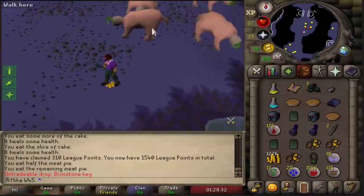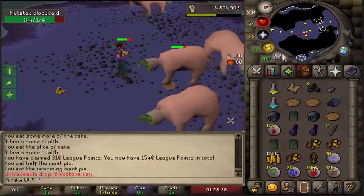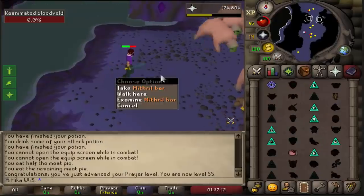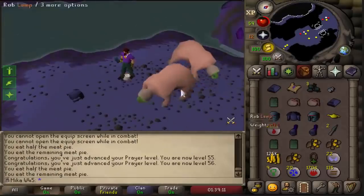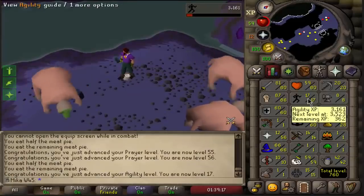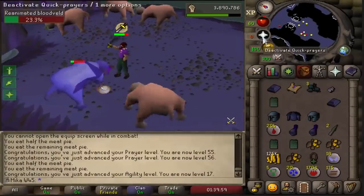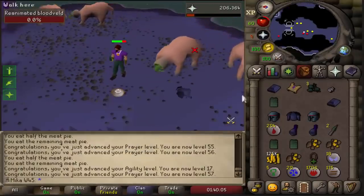Brimstone Key number three. I'm still on this task and I have no clue how many I have left — it feels like a century. When you get the Salted Head drops, you love to see it. 10,400 Prayer XP, and then another one — 10,400. I just got two Prayer levels just like that. First, we use the lamp on Agility — 750 XP, two Agility levels just like that. And we also got another Salted Head drop, so that means 20,000 Prayer XP total. Nature Runes are the most valuable resource for me right now. And here we have it — 57 Prayer. Very nice.